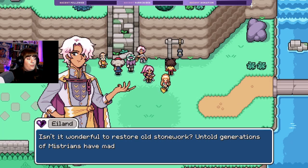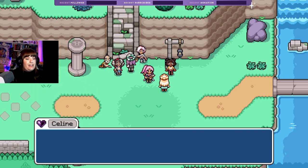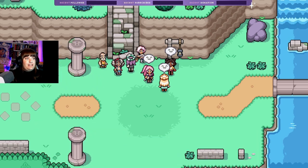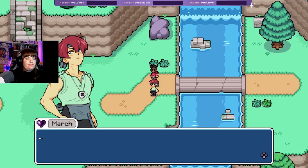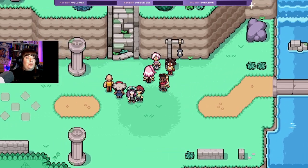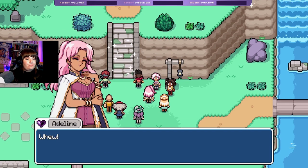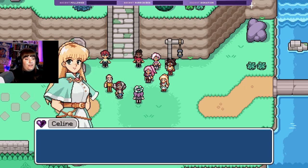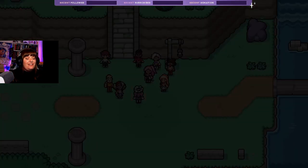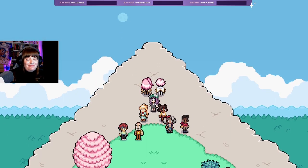'Isn't it wonderful to restore old stonework — untold generations of Mystrians have made use of these steps. More importantly we'll finally have access to that lemon tree up on the hill again!' Ooh, a lemon tree! 'Hey guys, so that's what all the noise was!' Reese, March — look out, the boys are coming! Ta-da! 'I'd say that's a job well done — shall we head up to the summit? I confess I've missed the view.' Yeah, let's do it — a little group photo at the summit! Well, that's the end of the game — we made it to the summit, game's over, bye bye!